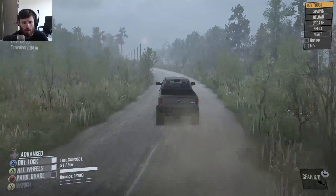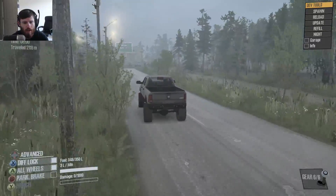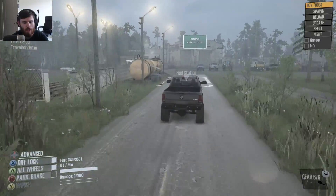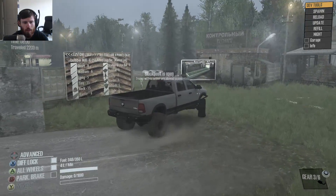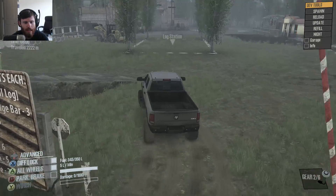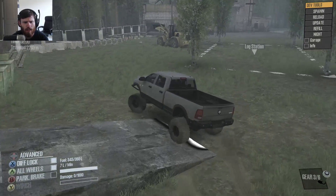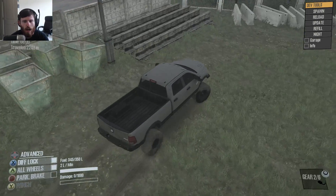We can do a little bit of drifting on the way there — I mean, why would we not? Now, the only thing is once we get there, we can go in through the gate, but the only problem is we can't necessarily leave through the gate. It's a little bit strange in that regard, but as you can see there's a lot of different things here that we can pick up.